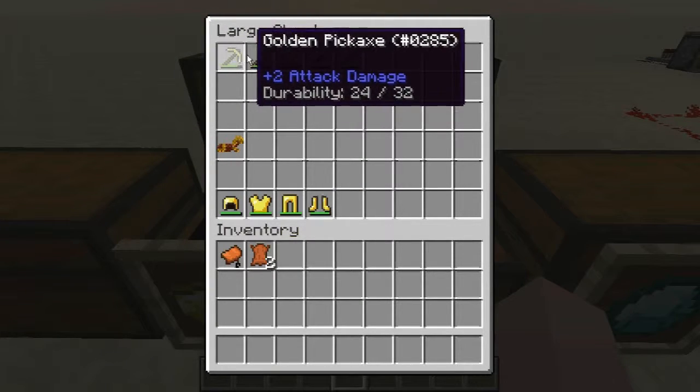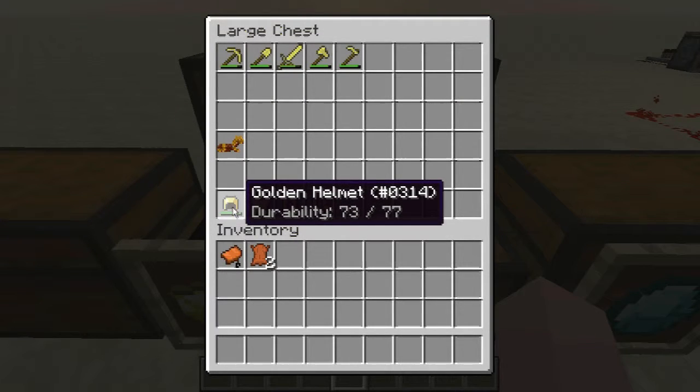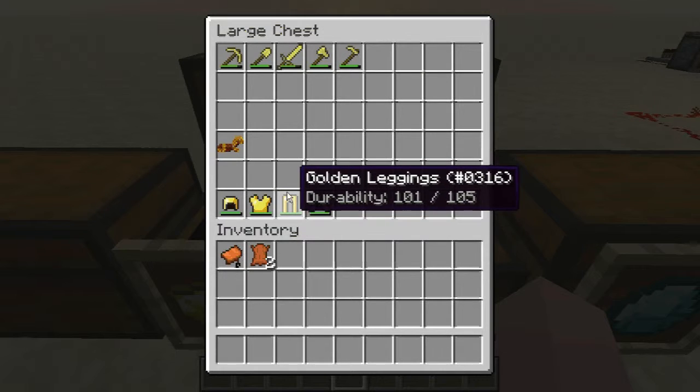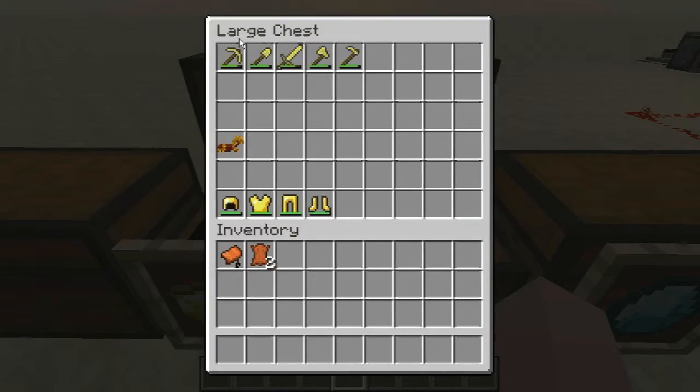Now let's look at gold. Here we have 32 durability for the tools, but for the armor it's higher: 77 for the helmet, 112 for the chestplate, 105 for the leggings, and 91 for the boots. In this case it's higher.